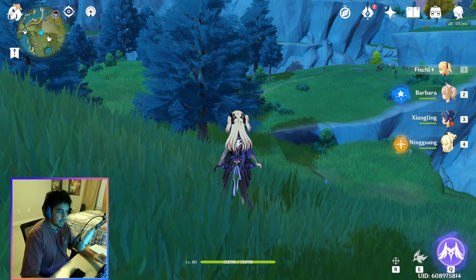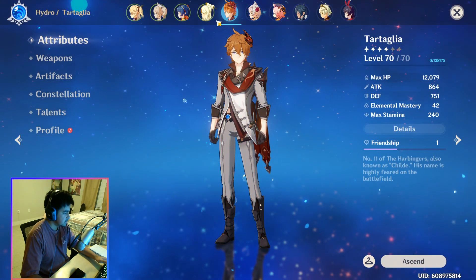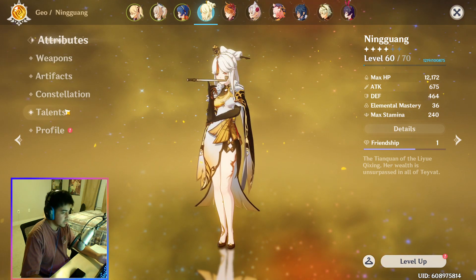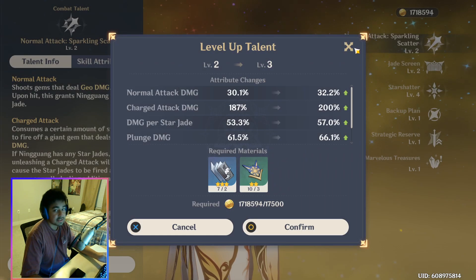What's up guys, my name is Andrew and today I'm going to be telling you how to get these insignia things that you probably need to grind for Childe or Ningguang. If you rolled on the Childe banner, you probably have Childe or Ningguang and they both need a ton of these Sergeant's Insignias.